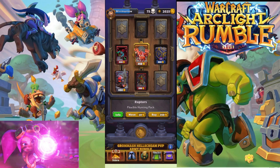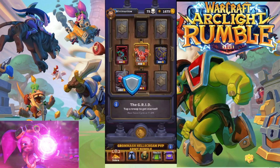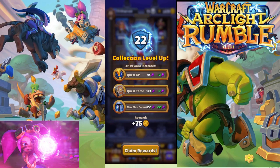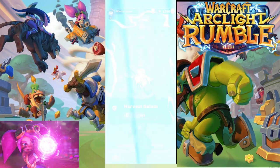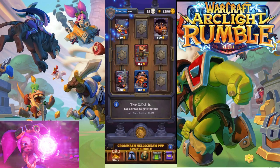I want to eliminate as many things as possible, so I'm going to buy these Raptors, which I think are pretty solid. Hopefully we'll fill up and get a Defias Bandit. We leveled up again. Every time you level up, you get extra XP on your quest tomes, your quest rewards, and your new mini bonus, which is when you buy something. You also get a little bit of gold. We're just going to keep buying Alliance units because we really want to see the Defias Bandit, and I think buying them eliminates other Alliance minions from the pool.